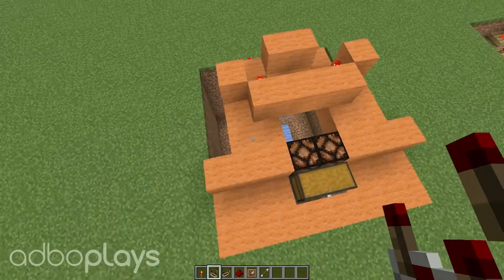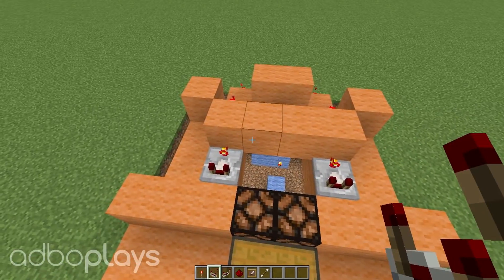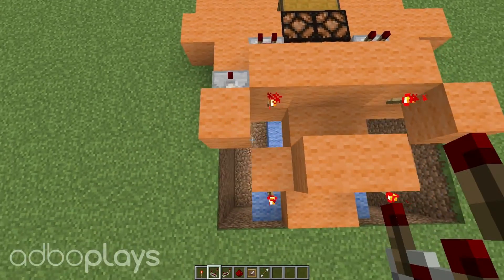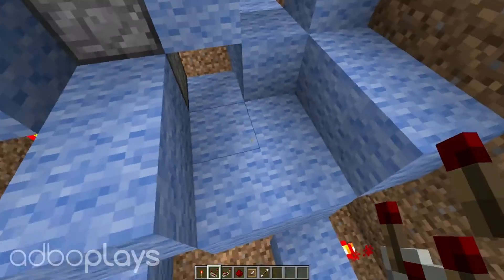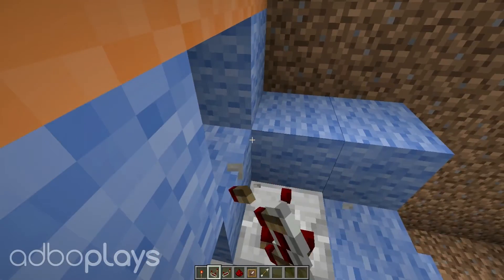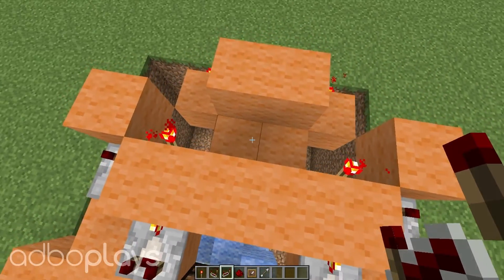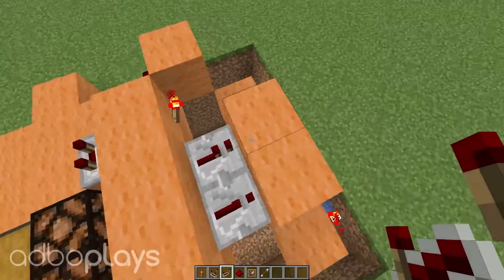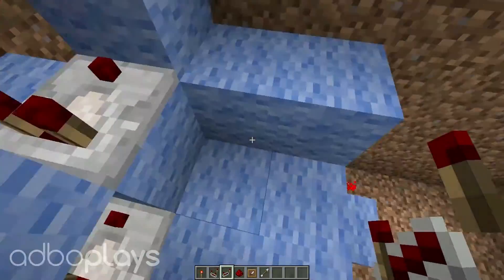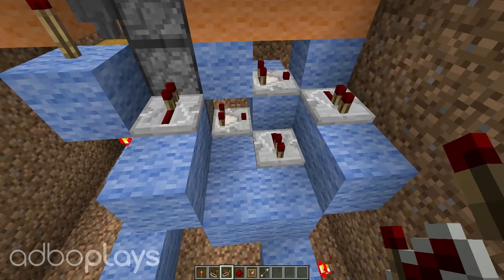Next we're going to move on to our comparators, so come back up to the top. Place one here and here, and make sure those ones are turned on like so, then swing 180 degrees and place one here and one here. The last two we're going to place underground — one coming out of this dropper here like so, and one coming out of that block there. Next we're going to do the repeaters. Come back up to the top and place one there and one there, swing back down underneath and place one going into this dropper here, one coming out of this block here, and one coming out of this block here. Make sure they're all on one tick.